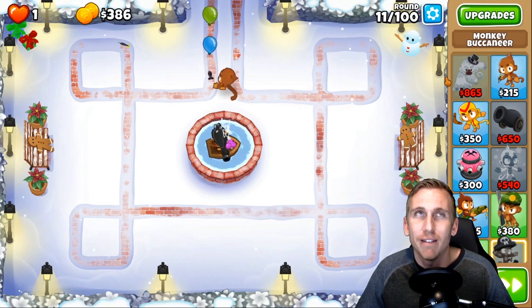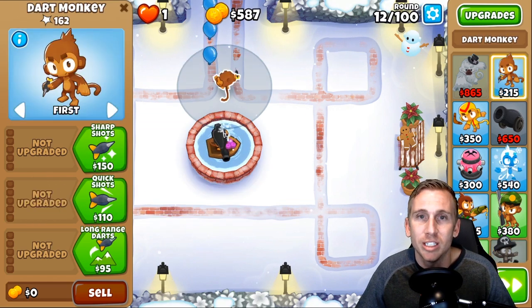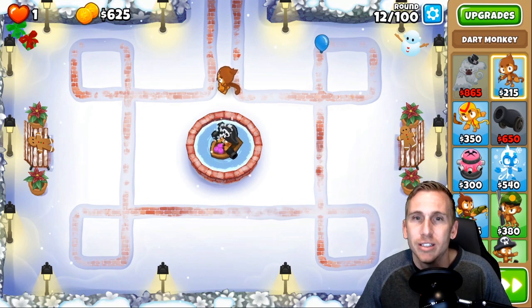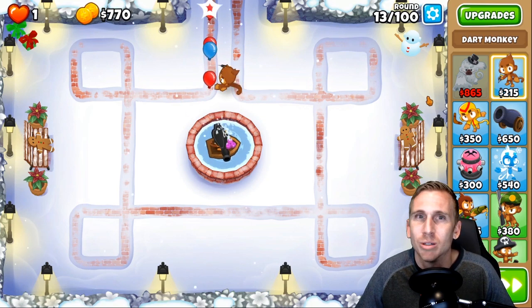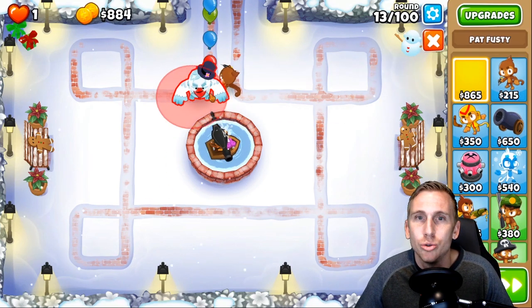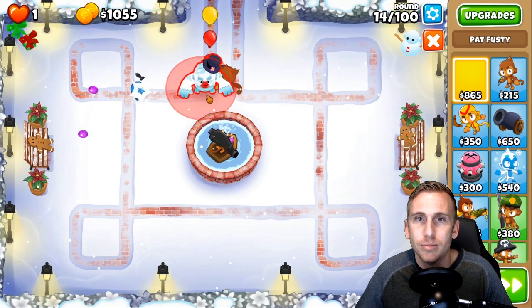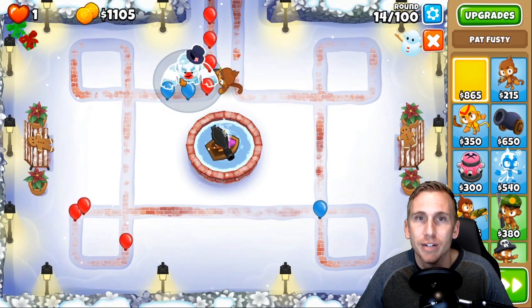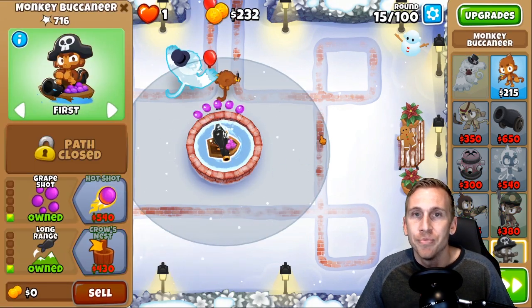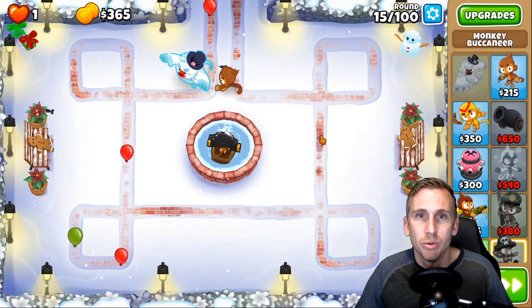Without further ado, let's play this map. You're gonna see the awesome new Pat Fusty — Fusty the Snowman skin — it's gonna be pretty fun. We got grape shots here and just a regular dart monkey to keep us going. Actually, I'm probably just going to go with him as a tower. We'll probably get a crossbow master — I'm feeling that right now.